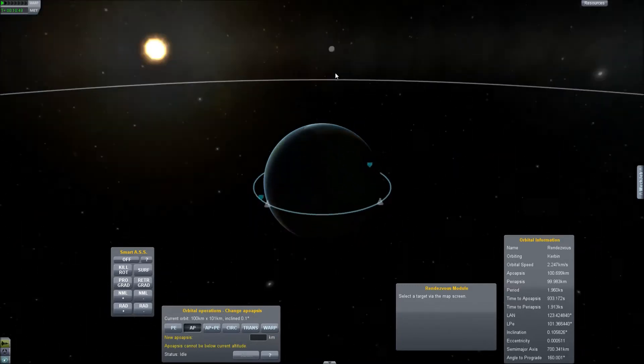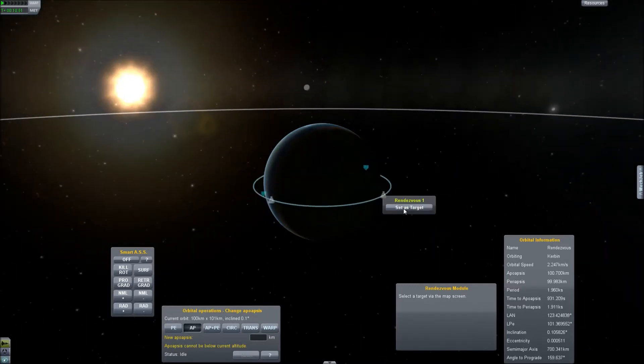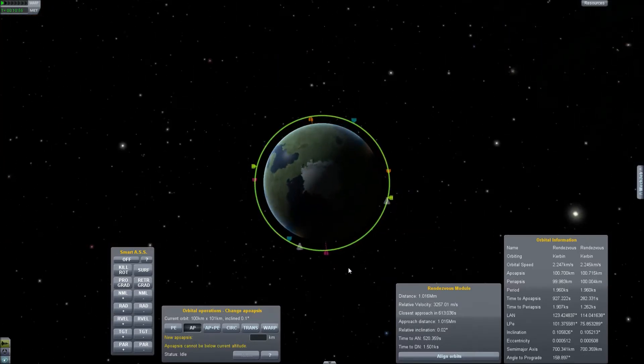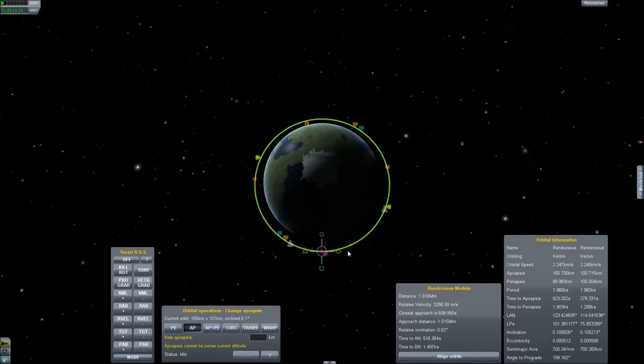First, what we need to do is select Rendezvous 1 as our target. Next, we will make a maneuver node — anywhere works fine. So, let's maneuver the apoapsis up.